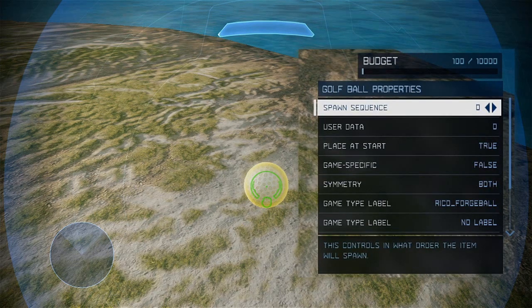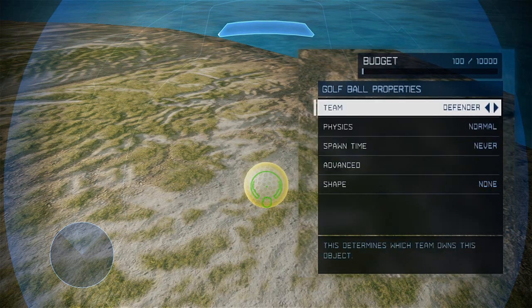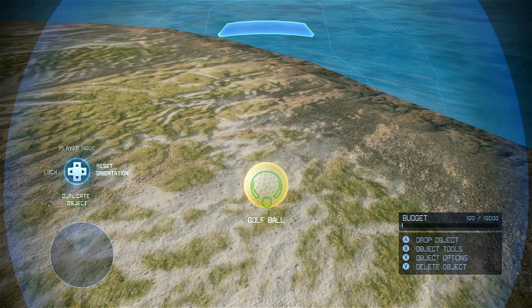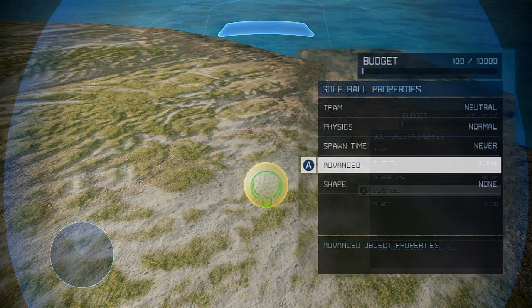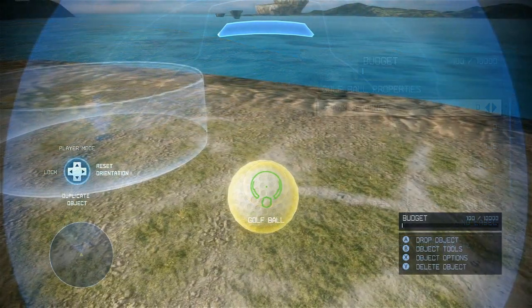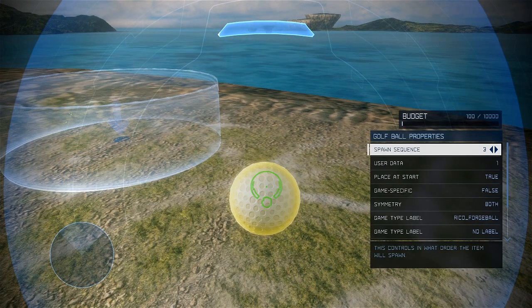For example, if you have a Warthog as the Forge Ball and set the team to Defender, the Defender team will get points regardless of who drives the Warthog into the goal. Inside of the Advanced panel, we have spawn sequence and user data that can be adjusted as well. We took some liberties with what spawn sequence is used for with the Forge Ball labels. For Rico Forge Ball, changing the spawn sequence will allow you to customize how many seconds after a ball is scored before it can be scored again.